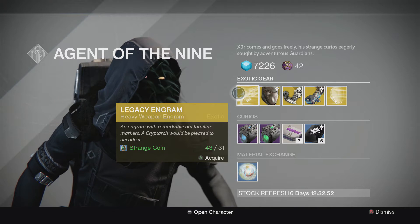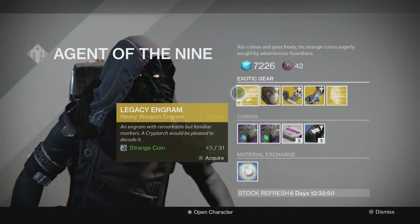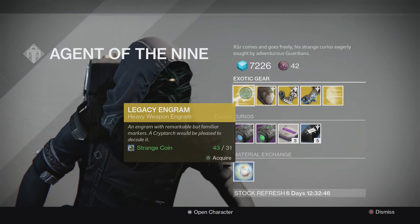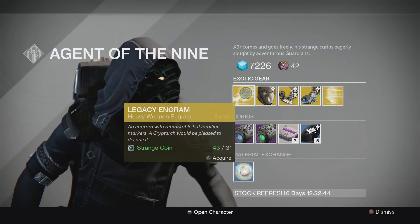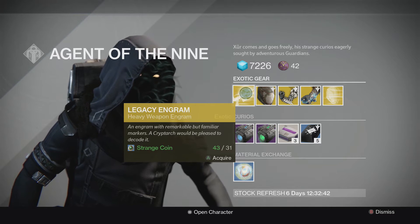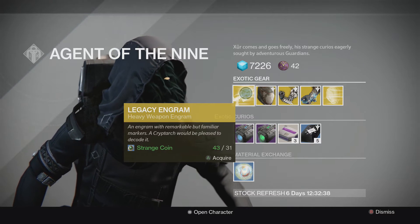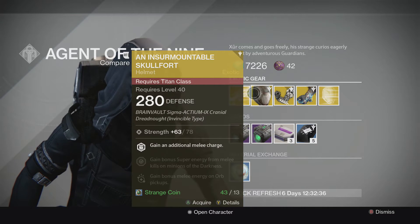He's selling a Heavy Weapon Engram — that's nothing special, that's 31 Strange Coins. That's a lot of Strange Coins; you're going to have to grind a lot for that one if you didn't save up during the years Destiny was boring. I only have 43 Strange Coins, so I'm not going to be buying much.